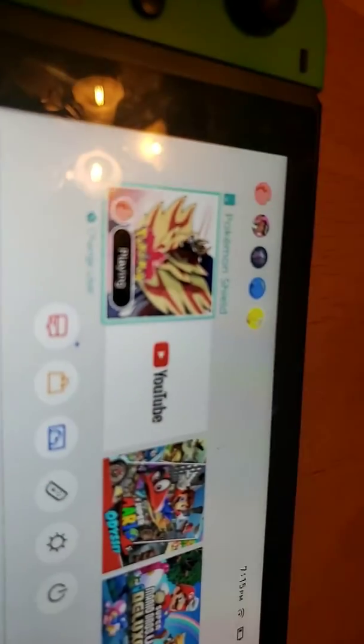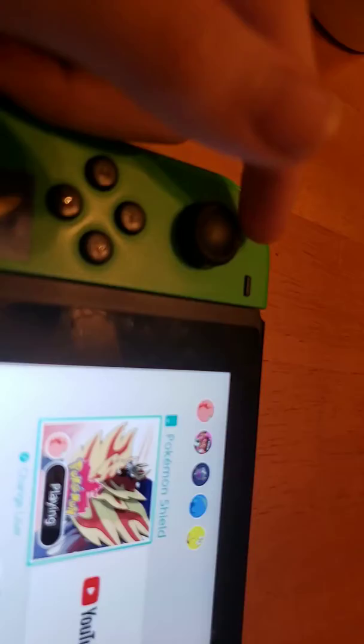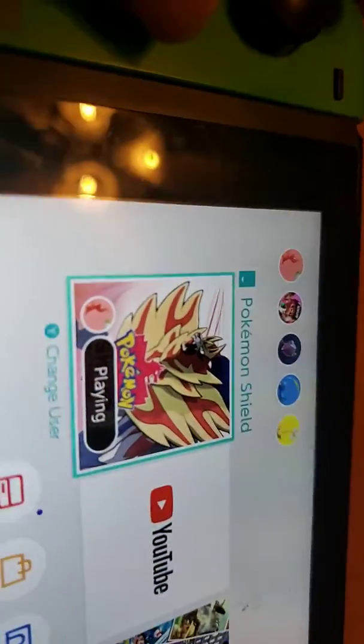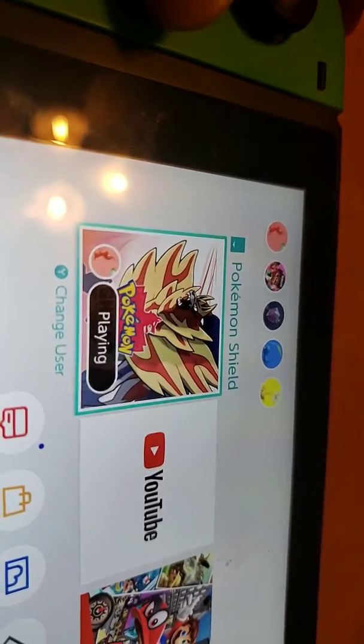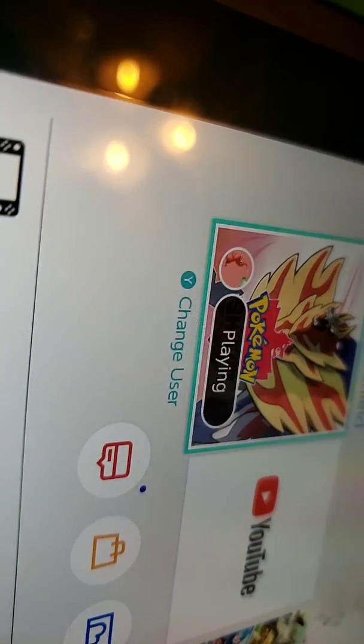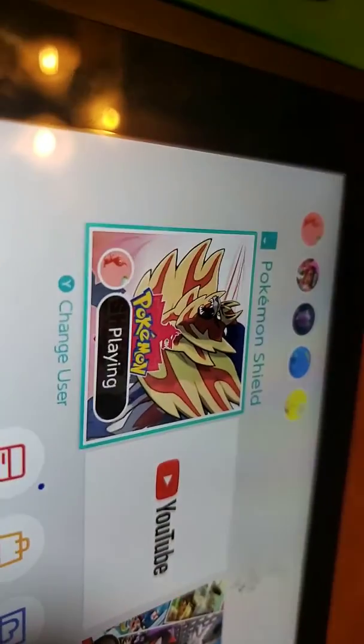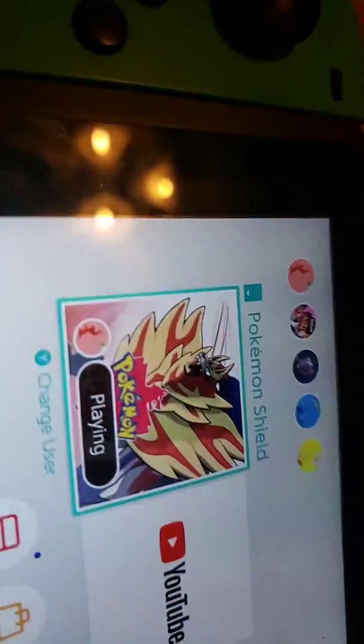I'm playing Pokémon Shield right now and I'm going to show you how to get Yamask — or rather Galarian Yamask, which you can't usually catch. You need to go to Glimwood Tangle, the fairy-type gym, and talk to a girl in a navy costume. Make sure you've already caught a Galarian Yamask — you can catch one before Allister's or Bea's gym. This girl wants to trade you her Yamask for your Galarian one, and you want to accept that trade.